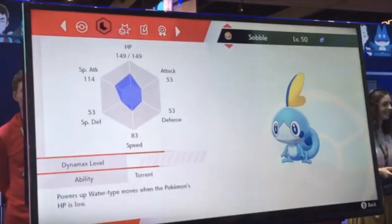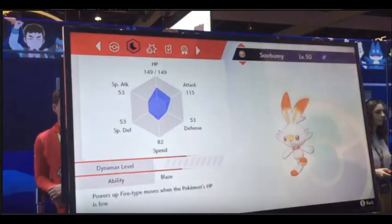There's no question Sobble is primarily a special attacker, which makes sense for a water type. The speed is notable, though the evolution could be slow — like Incineroar, which is super slow. Next up we have Scorbunny, who looks to be a pretty decent physical attacker with 115 attack. Interestingly, it's actually slower than Sobble, which you wouldn't expect. It probably gets a lot more speed as it evolves, but the main takeaway is that this is definitely a physical attacker.